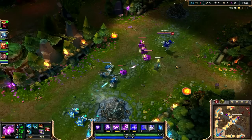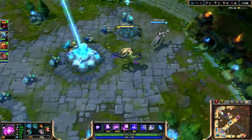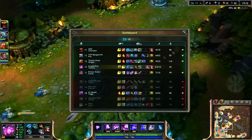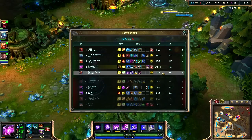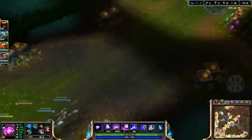On my way mid — they can't even surrender at this point; it's not time yet, but they're going to surrender at 20. I'm pretty sure about that. Vel'Koz can carry — look at this. Eleven kills between Lucian and myself. Not too shabby.